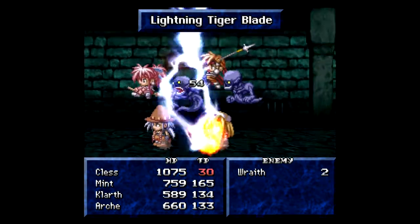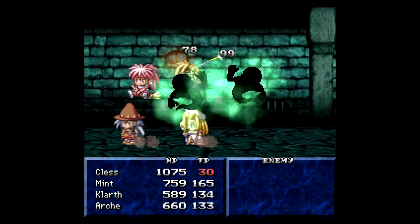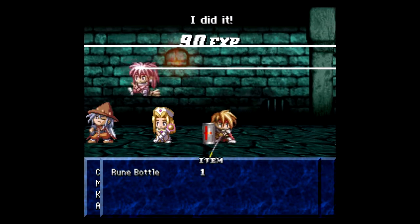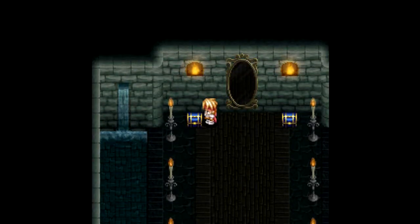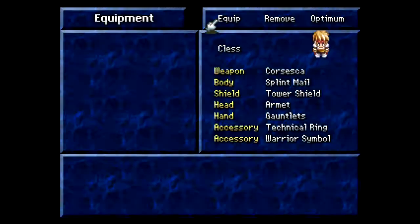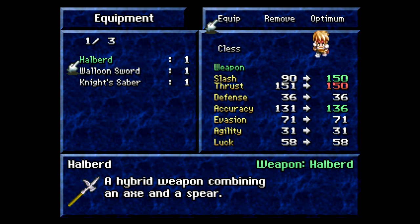You've got to get close to these guys, but once you do they go down pretty quick. Another rune bottle — I'm actually getting these pretty easily, a lot more easily than I thought. Here we can get a halberd which should be an upgrade for class. That's a significant upgrade: lowers his thrust by one but increases his slash by 60 and his accuracy by five.